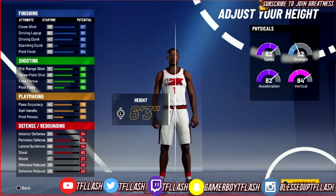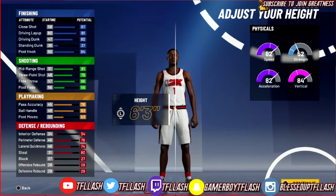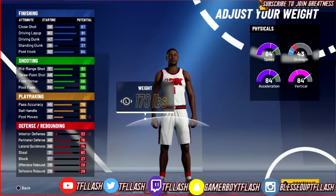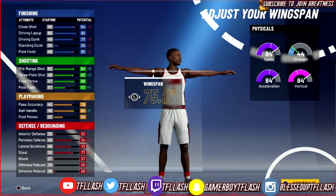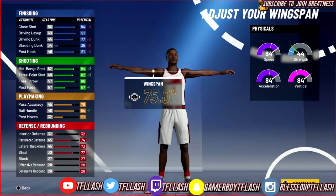For the height you want to make him 6'3". You want to put the weight to the absolute lowest - Mikey ain't that big anyway so you don't have to worry about that. For wingspan you want to put it to the lowest so your three-pointer can go up as well, making your three-pointer an 82.